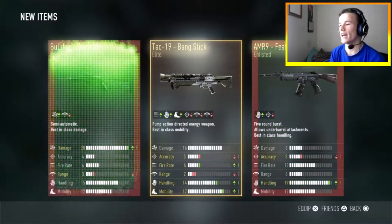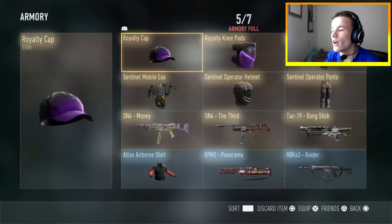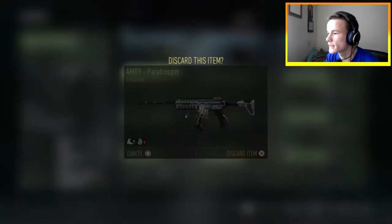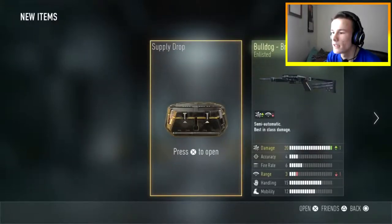Oh dear. Need to clear some armory space, oh dear. Get rid of that. Okay, we need to clear some armory space. Delete that. I know, we still need armory space. Delete the greens. Okay.